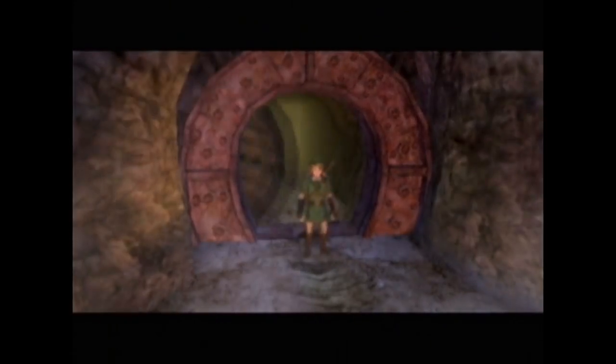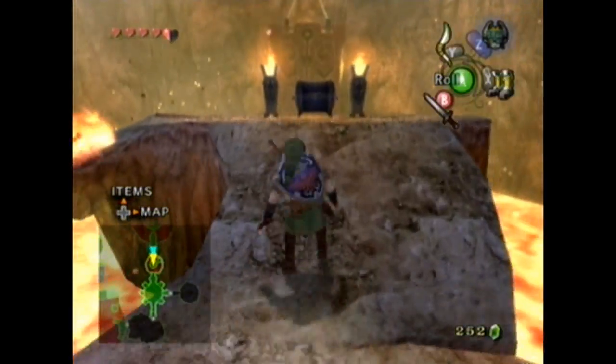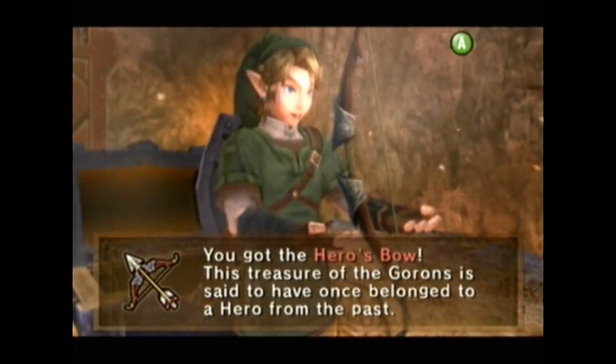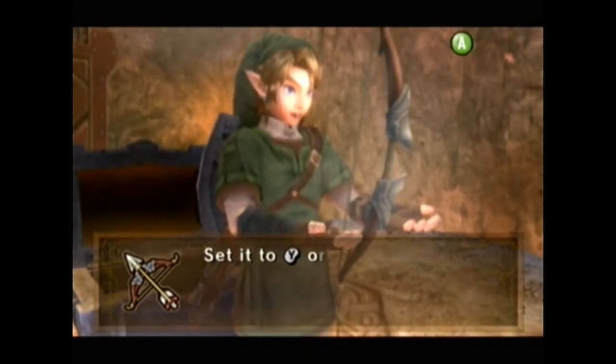Then again, I did survive a drop into the fire and lava, so maybe I have that going for me? And I wonder what this weapon is going to be? Funnily enough, it's the Hero's Bow! Probably the most useful weapon in the entire game, in the second dungeon.